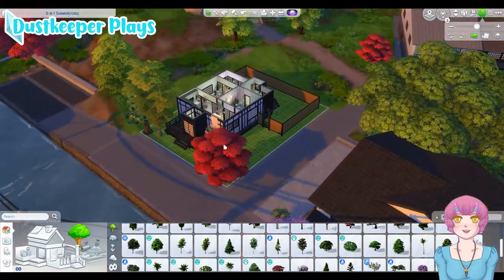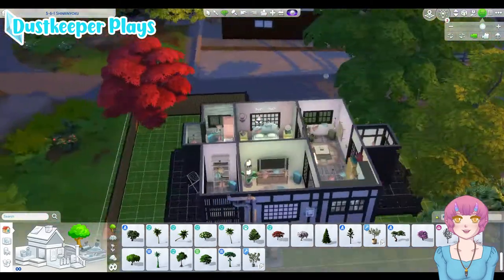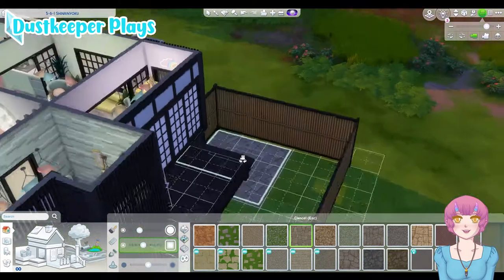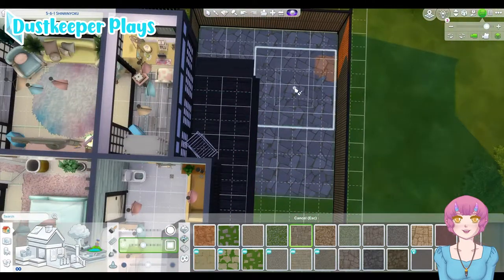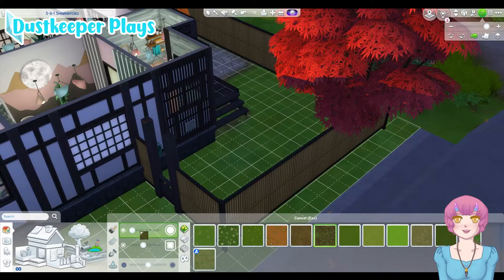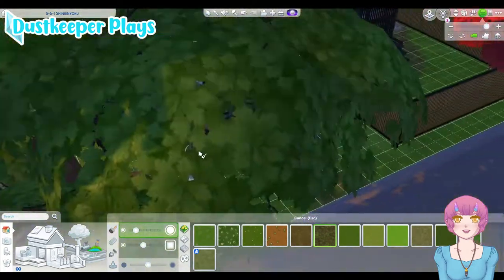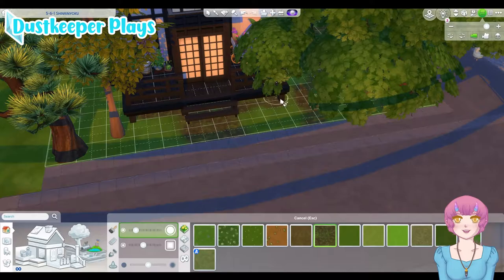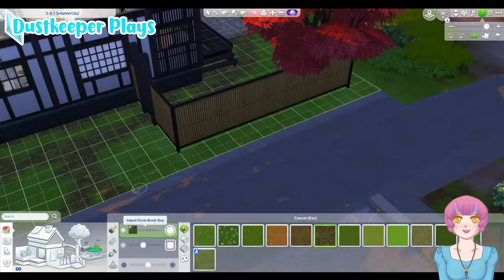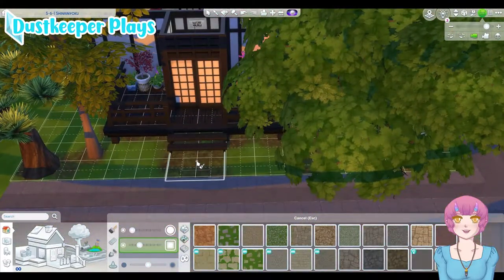Now we're going to start adding the trees — the Japanese maple, one of my favorites, and Japanese pine. I'm moving the maple to the backyard because I feel like the backyard needs a little shade. Then the lantern tree, which I love. And now we're going to put all of this lovely patio in that Sims decided to eat. Yep, that's not there anymore — it doesn't exist. All my hard work, the paths, hand painting them all in — it's kind of painful to watch this part now.